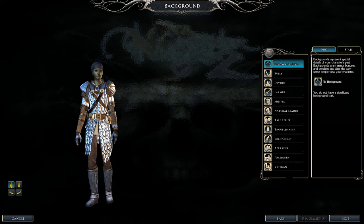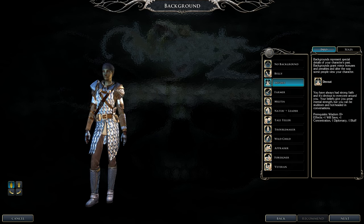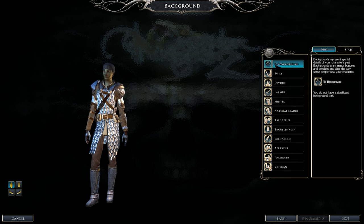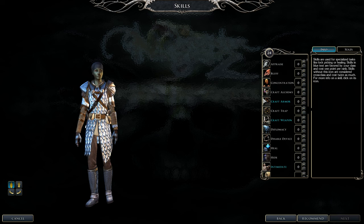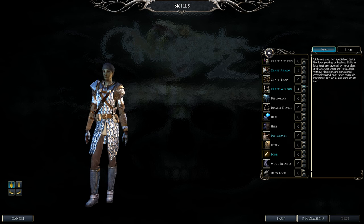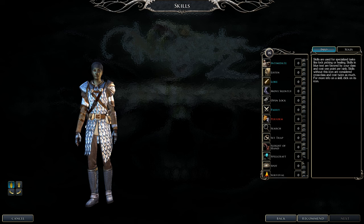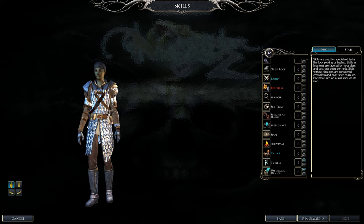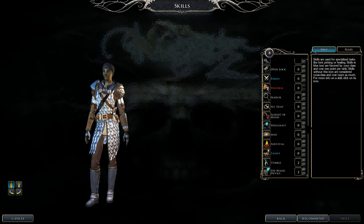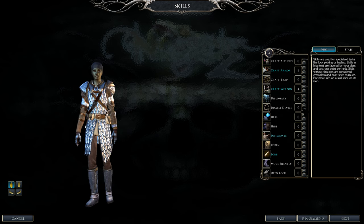For background, Devout is the best option. If you don't want any background, that's fine too. For skills, get concentration up when you become a wizard. Craft weapons and armor are fine for basic crafting. Pick a talking skill — intimidate, bluff, or diplomacy; I chose diplomacy. Definitely focus on tumble, spellcraft, and use magical devices. Use magical devices lets you use items you're normally not allowed with this build.